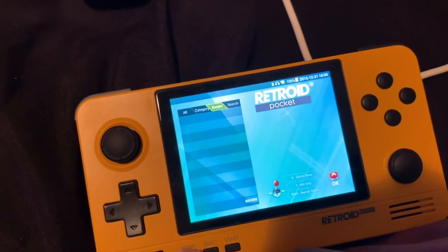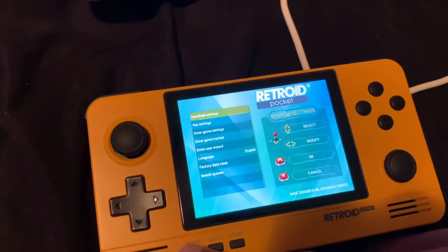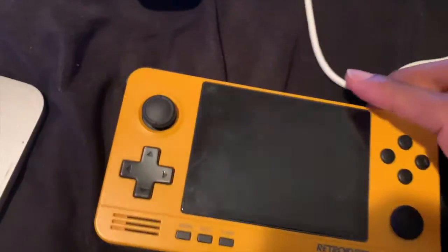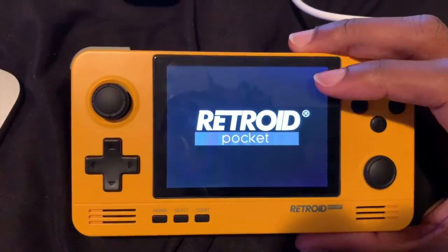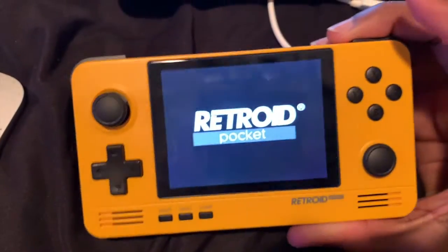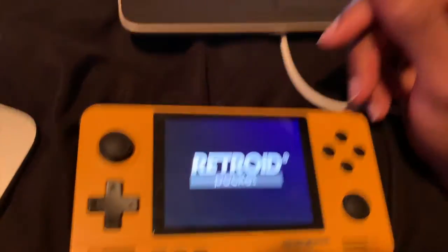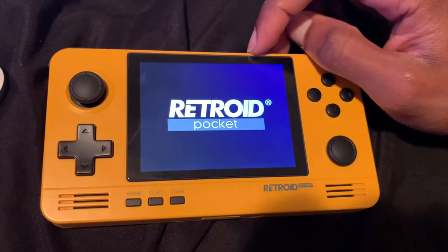When I reflashed it, I did not keep the SD card inside. The reason I didn't keep it inside was because if it were to wipe my SD card as well, that would delete the Android file on there, so I'd be really screwed. I reflashed it, everything booted up fine, had to reinstall the Retroid Pocket app to get all the games, and it auto-downloaded Android back onto it when I switched over. Everything started up as normal but I lost all my apps, though I could just go back to the Google Play Store and download them — that was pretty much it.